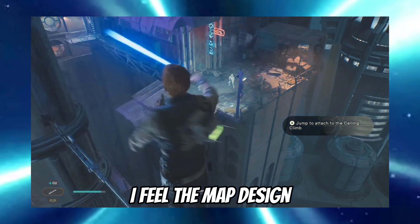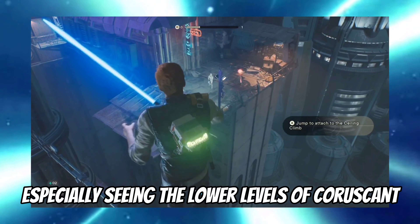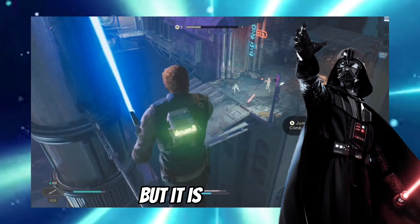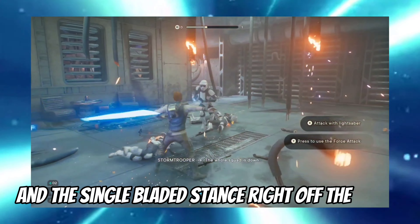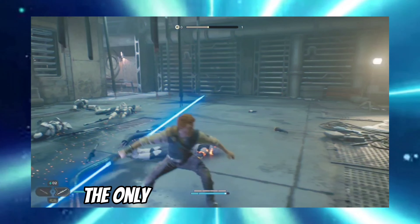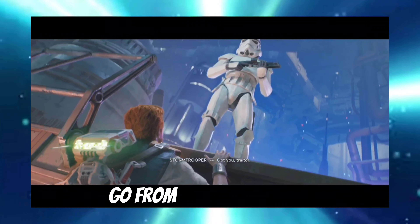The map design and exploration is very well put together, especially seeing the lower levels of Coruscant. I'm lowkey surprised I didn't run into Darth Vader or something. I really enjoy the fact that they give you the double-bladed stance and the single-bladed stance right off the get-go. It really pulls together very well. The only issue is that you don't have any moves that particularly go from one to the other.